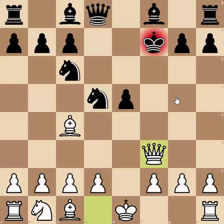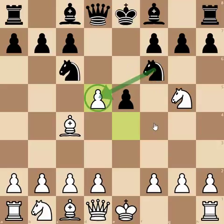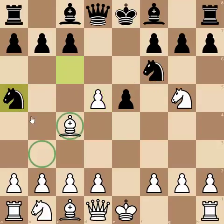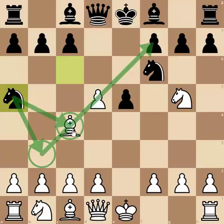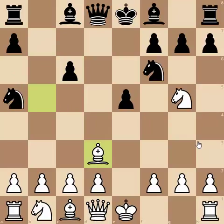Now, one thing that's really annoying about this whole fried liver thing is that I went to chess camps in late elementary school and middle school, and the chess masters who ran the camp showed us a refutation of the fried liver attack — which is, instead of taking on d5 with the knight, you play knight to a5. But that is a lie. This position is perfectly fine for white.